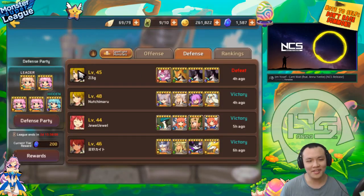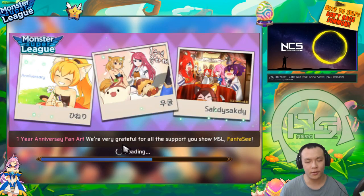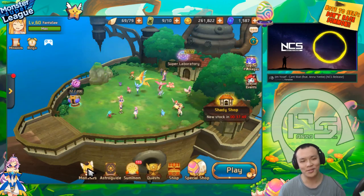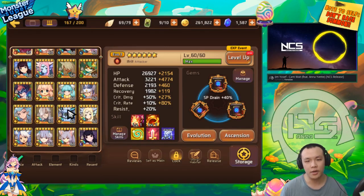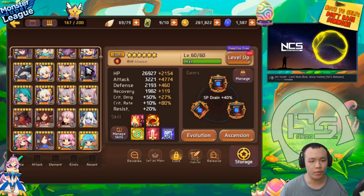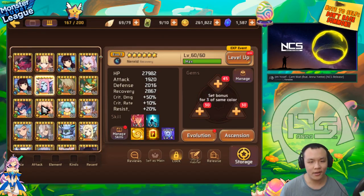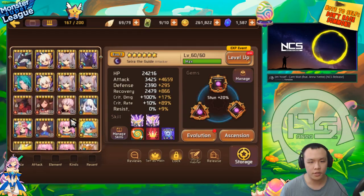It's my PvP defense team and offense team. So this is the team I'm currently running on my PvP defense. It's four Light Seras and one Dark Serra. They're all level 60, Evil 3. And I have them all gemmed up as well. The thing is, it's not 100% complete, but I kind of don't want to throw any more resources into it. My whole entire Serra team is on Pugilist gems.